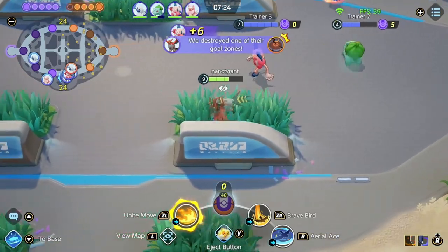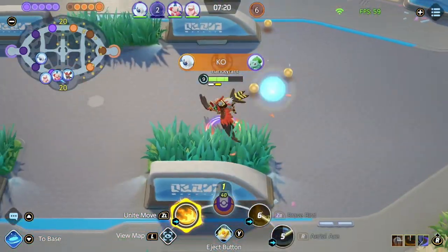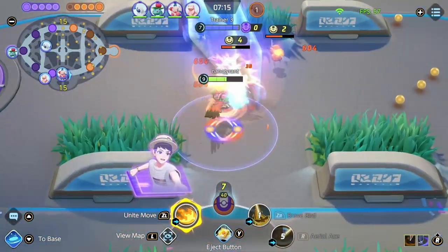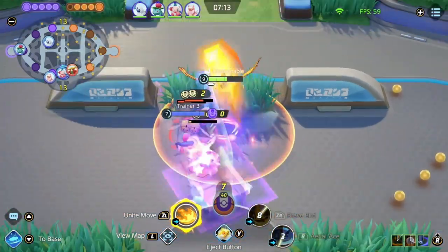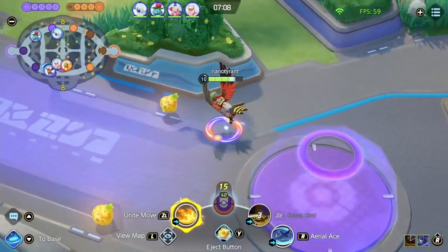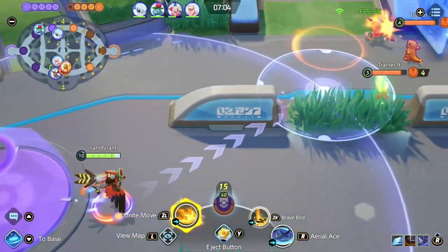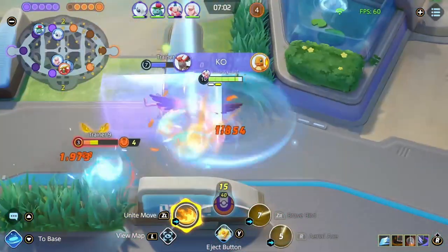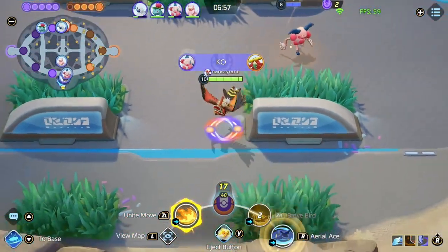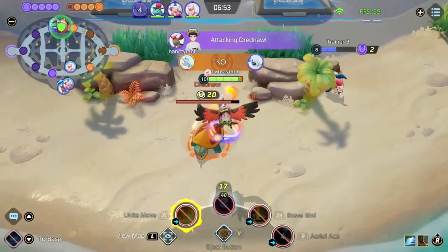In most games, all 5 people from both teams should come to the bottom. However there are cases where 1 person from each team stays top lane — usually so they can quickly take the Rotom before coming down while the 4 of you hold off the rest of the enemy team. If one team has 4 people at the bottom and the other team has 5, it is in the favour of the team with 4 people if they can drag it out as long as possible. This gives their top laner enough time to kill the Rotom, push it into the point, and make their way down, putting pressure on the team with 5 to force a fight and get the Dreadnought before the other team regroups.